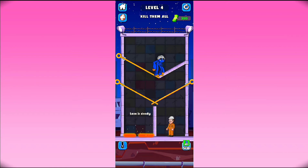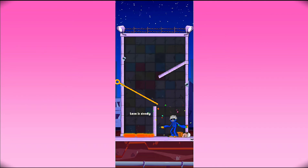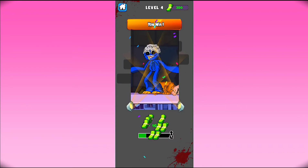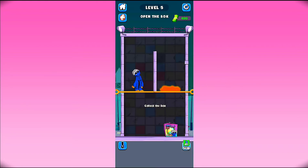Lava is very deadly, so we just move them. Now just swipe this pin here and move them here and kill this guy from here, and the level is complete. Now just tap on next and the next level begins.